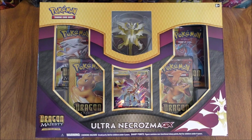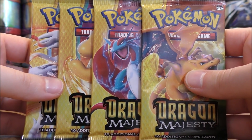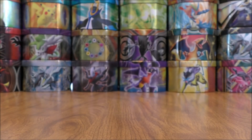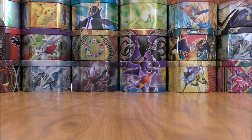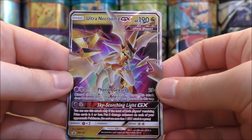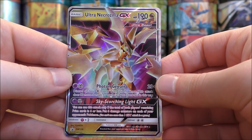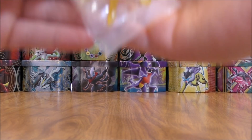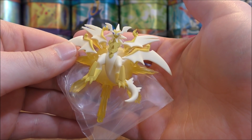I would love to pull the gold-colored Ultra Necrozma GX in Dragon Majesty from this Ultra Necrozma themed box. The box is opened up. Here's a look at the four Dragon Majesty booster packs, the online TCG code card, the Black Star Promo of Ultra Necrozma. You can actually pair this with Malamar, the one that has the Psychic Recharge ability. And here's a look at the Ultra Necrozma figurine — it does come with a stand.